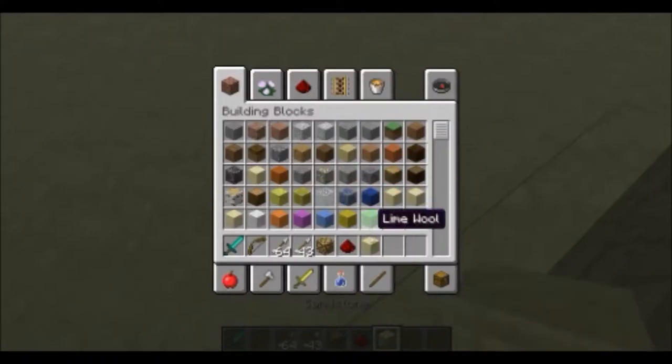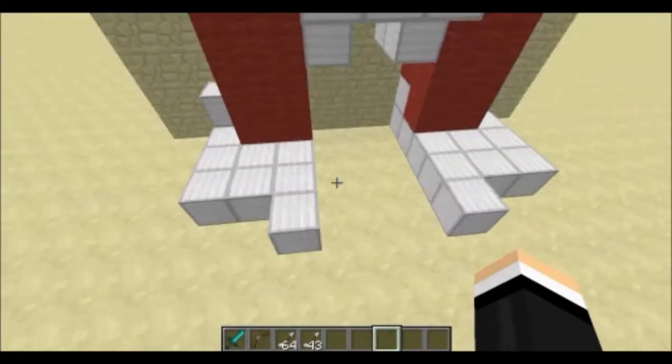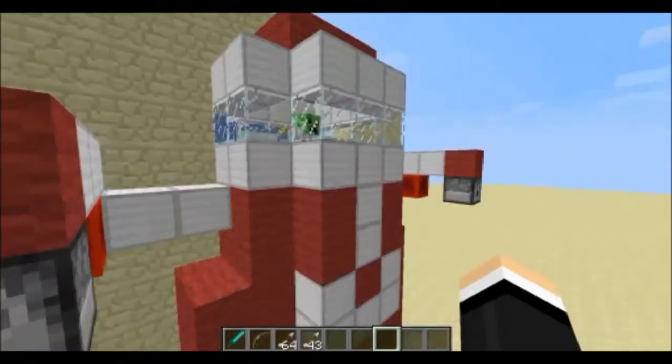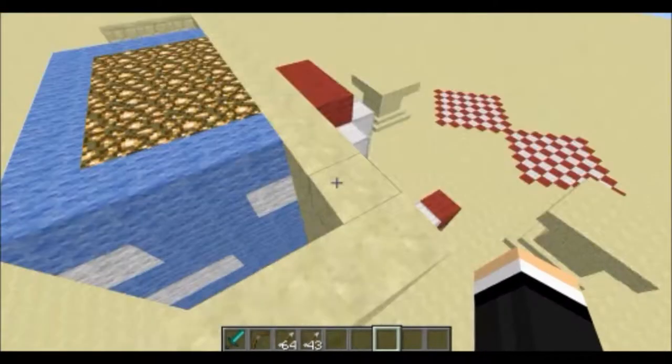And then to build the robot, you can do any design you like. I just made it really simple — I made it look kind of robotic — and then I just put him in here with a couple of levers. This is really simple.